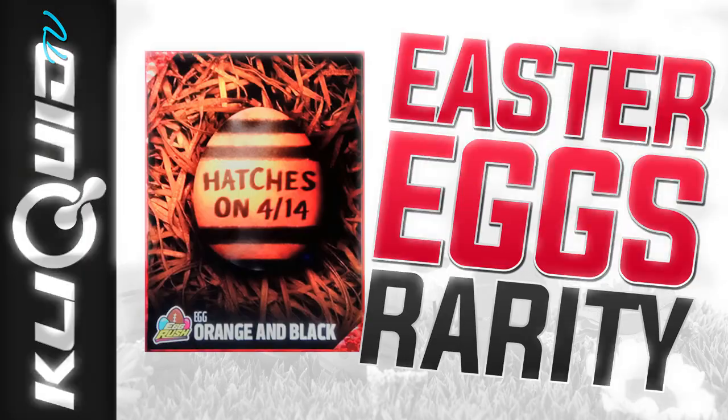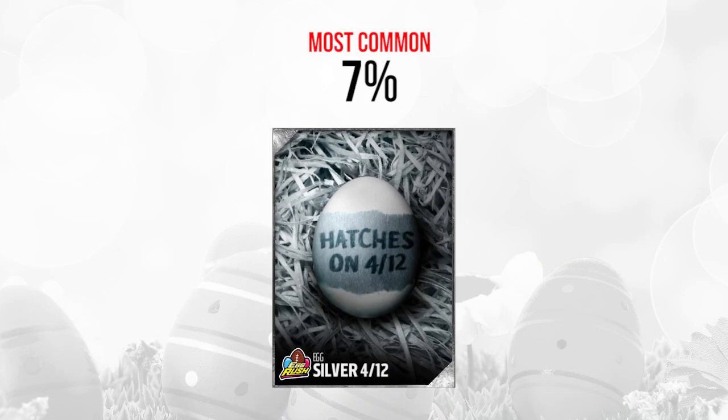Here we go, guys. The first one is going to be the silver egg on 4-12. The silver eggs are the most common — about 7% of all people that pulled eggs pulled one of these silver eggs on 4-12. Of all the people that took this poll, about 7% of them have this egg. There seems to be a lot bigger variance on the Christmas presents than on these eggs. All of the eggs are going to fall within about 7% to about 1%, so that percentage number tells you exactly what's going on.